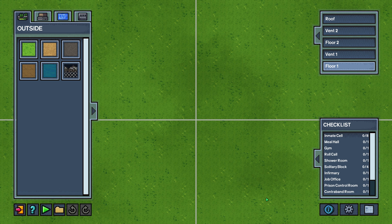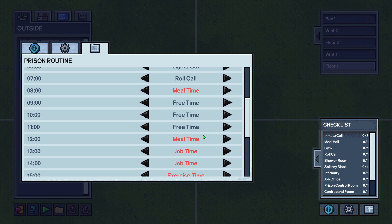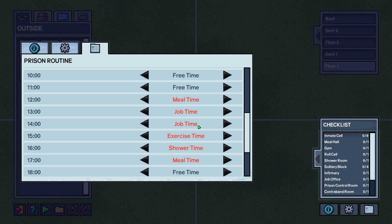First things first, you should know that you need to make sure you have everything in this checklist in order to make a fully functioning prison. But you can actually change the checklist around a little bit by changing up the routine. Every item in the routine that is in red is completely optional, and if you make it go away, it removes the item from the checklist.